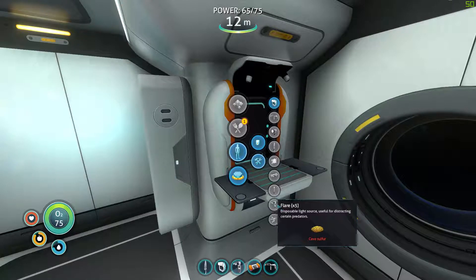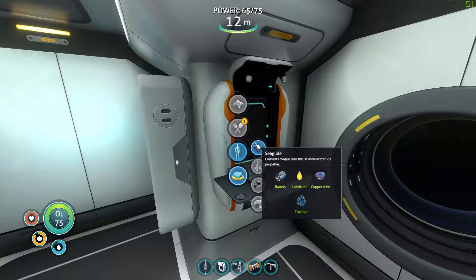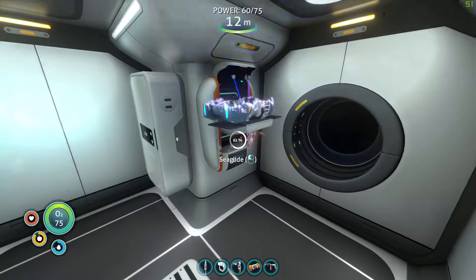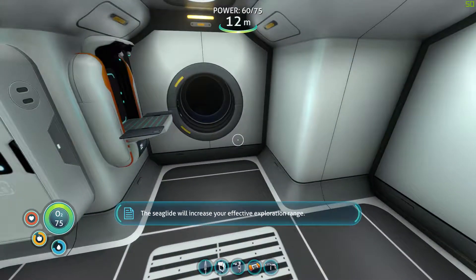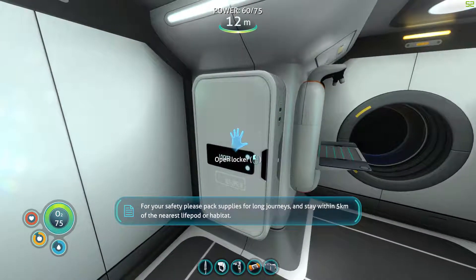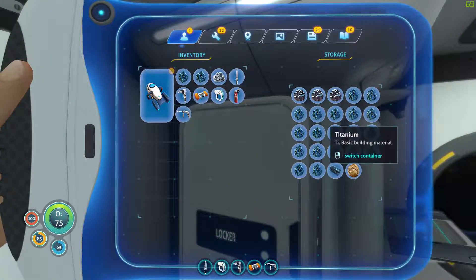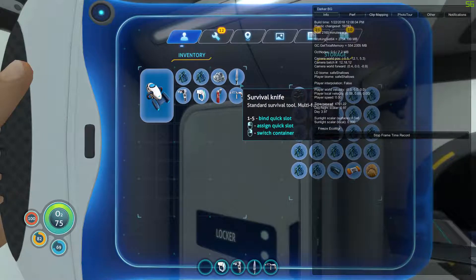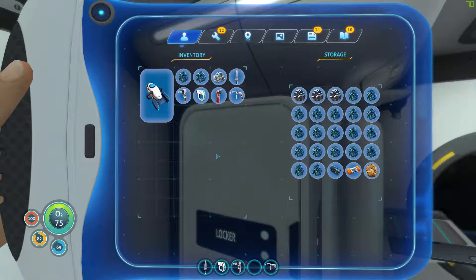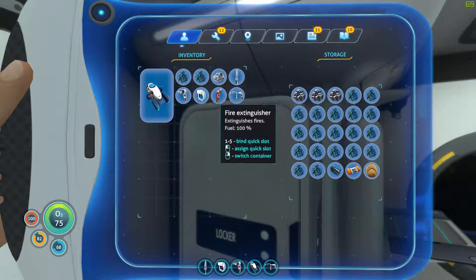Alright, that's it for crafting! The Sea Glide will increase your effective exploration range. With the Sea Glide made, the air bladder isn't useless but it's definitely less important now, so I'm going to put it away for the time being. It does take up a considerable portion of your inventory, which is to be expected.